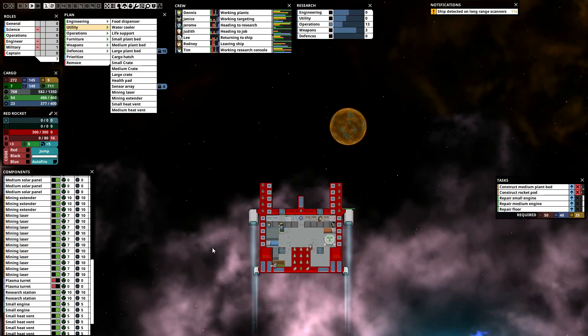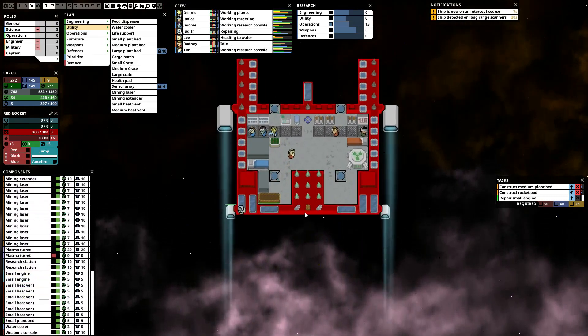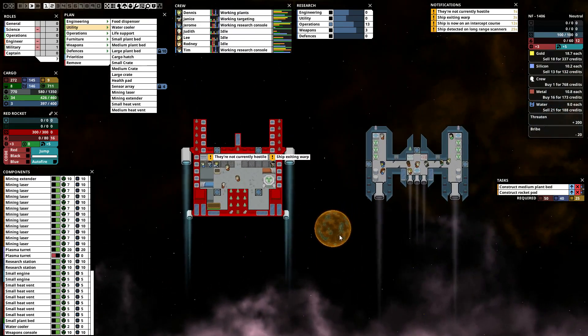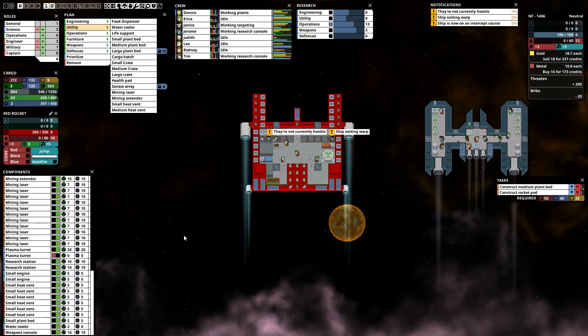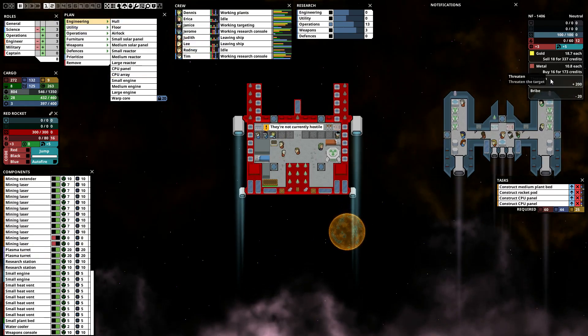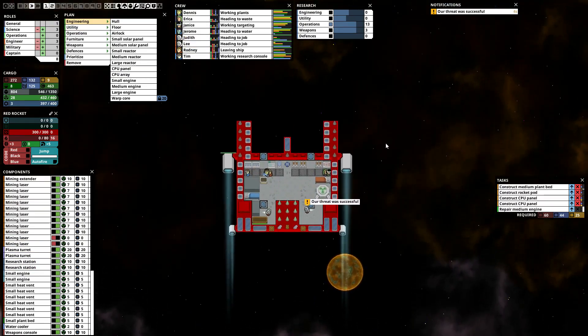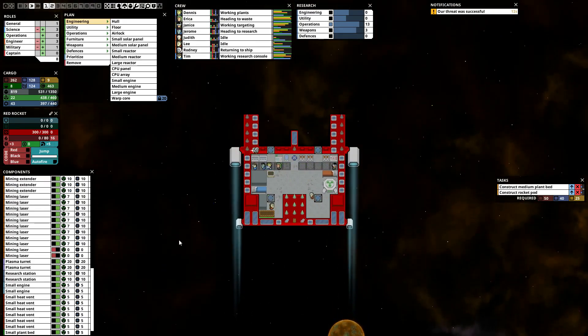Get rid of that. Turn plasma turrets on — why can we suddenly do that? Oh, because we built them. Now we need one more gold, which we can have if we get rid of that. Sell some silicon, sell the water — buy a crewman. Awesome. Erica — bit of a scientist, be a generalist for now. Should we threaten them? I think we absolutely should. It's a CPU shortage which isn't going to be solved anytime soon, unless we go ahead and do CPU panels down the back there. All that good stuff's turned on — threaten them. It was successful. Give us your crew and your money, and some more money.